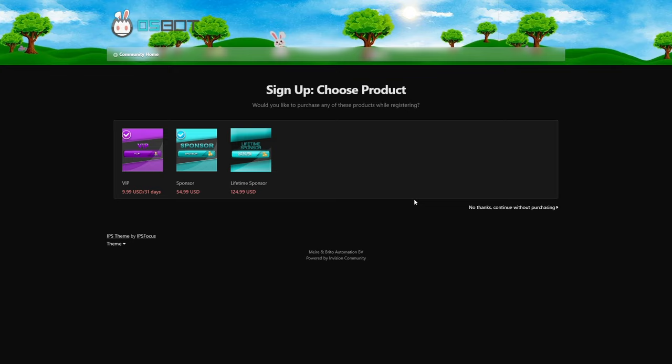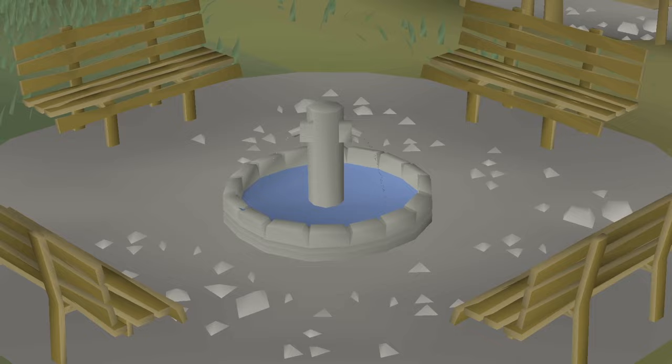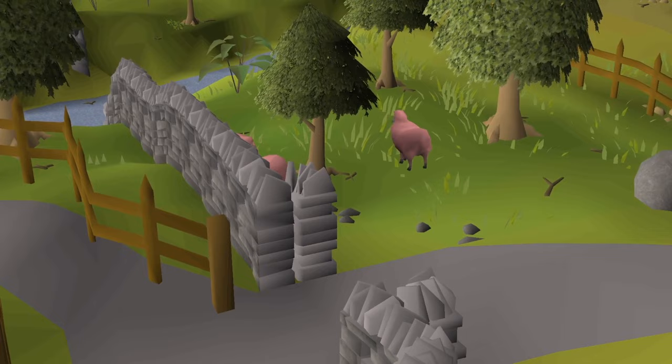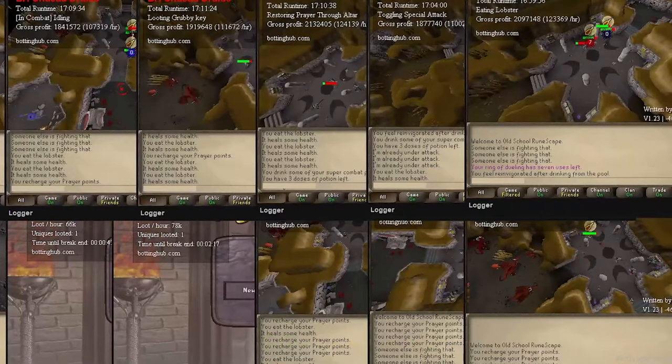To start botting, you'll need to sign up for a free account with OSBot and download the OSBot client. With a free account, you'll have access to OSBot with the ability to run up to two clients at once. This should be sufficient if you only plan on botting one or two accounts, like a main and an alt. However, if you want to run multiple bots simultaneously, you'll need to upgrade to a VIP account, which only costs $10 a month.